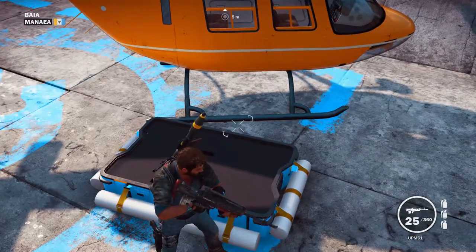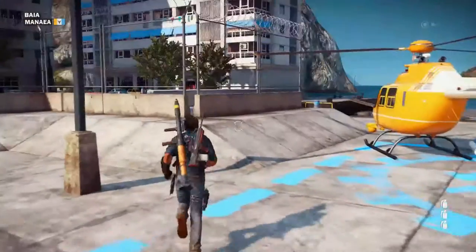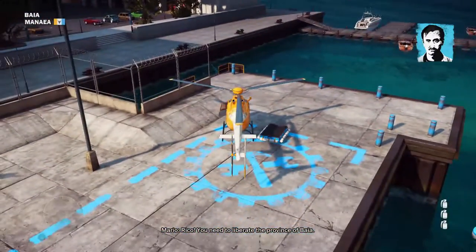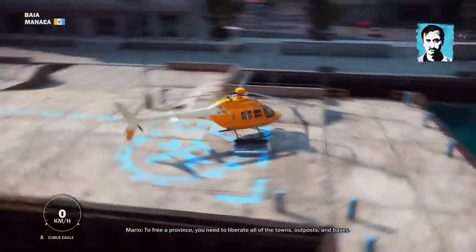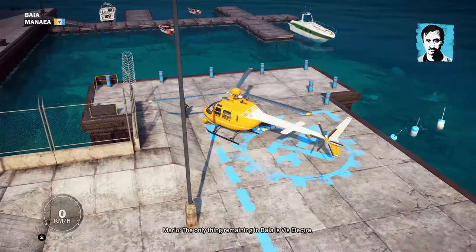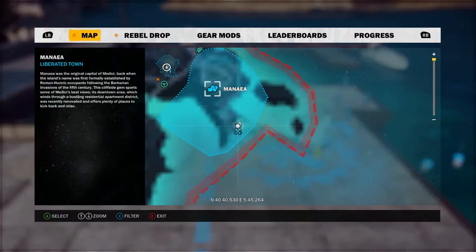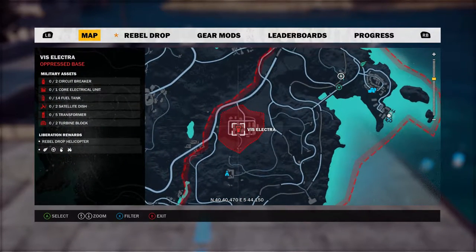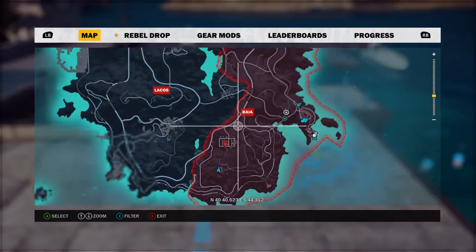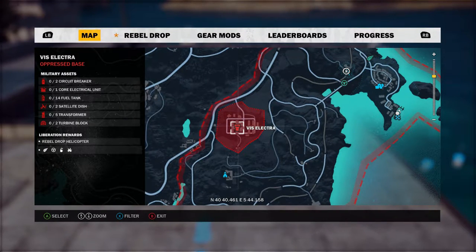Let me get that other one too — this looks deadly. That's what I like. Rico, you need to liberate the province of Bahia. To free a province, you need to liberate all of the towns, outposts, and bases. The only thing remaining in Bahia is Viselectra — tear down that base and you're good to go. Is he going to get in? He said Viselectra. Did I have the entire area? Alright, ladies and gents, we're about to go — we got a circuit breaker, core electric unit, 14 fuel tanks, satellite dish, transformer, turbine block.